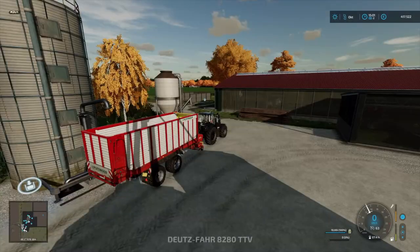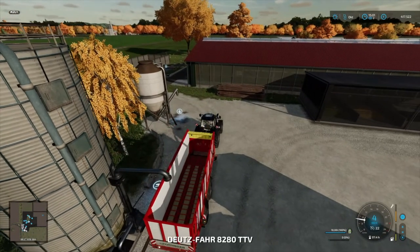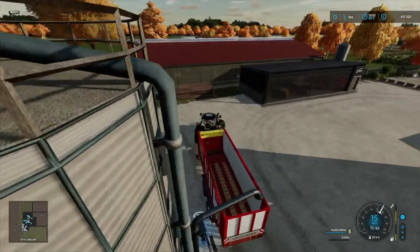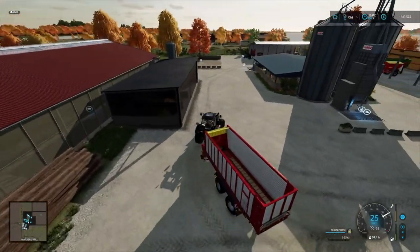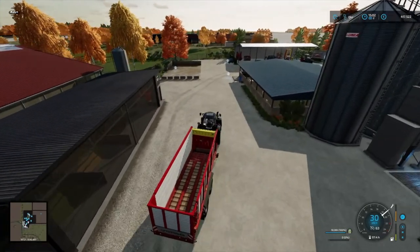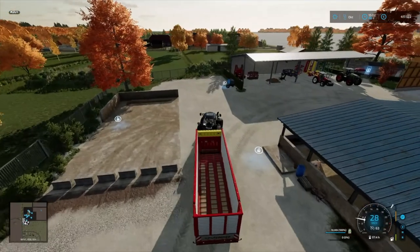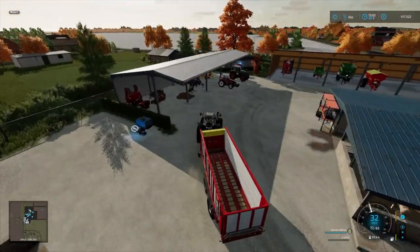In der Zwischenzeit bringen wir erst mal unseren Ladewagen weg und dann werden wir anschließend mit dem Lindner zum Shop fahren und uns dort einen Striegel holen – und dann bin ich mal gespannt, was dabei rauskommt.